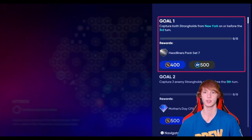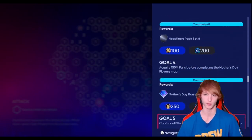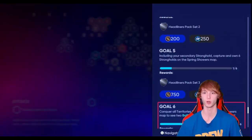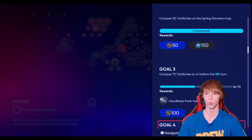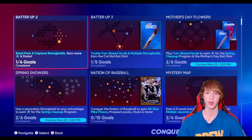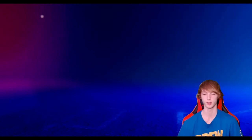Something that a lot of people sleep on is these missions. Like, if you just play two three-inning games against the New York Yankees and the New York Mets, you guys can get a free Headliners Pack 7, plus 500 XP and 400 stubs. You don't even have to play games for some of these rewards — conquer 100 territories on the map and you get a Headliners Set 8 pack. It maybe took me five minutes to go in and get that. Always pay attention to all these conquest maps when they come out, because there's a bunch of missions you may not notice that you can get for completely free. Capture the Arizona Diamondbacks and Blue Jay Stronghold before the second turn and get five show packs. Conquer 75 territories before the fifth turn and get a Headliner Pack Set 1 — you don't even have to play any games.